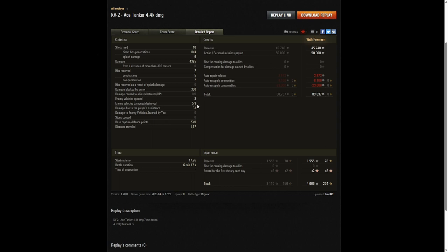He spotted three enemy vehicles, damaged five of the enemy, killed three, and did 33 hit points of damage assistance. He earned 83,637 credits for the battle and 4,666 XP to take away.